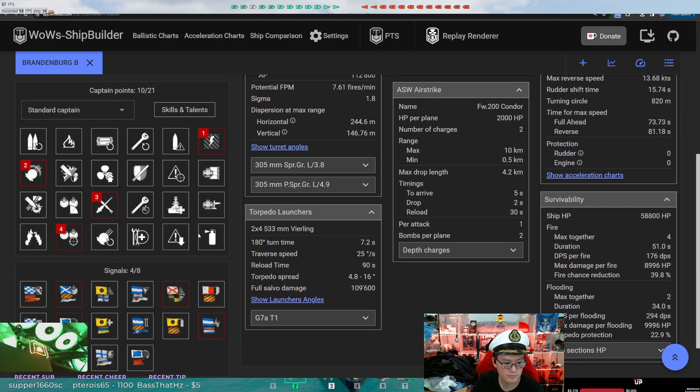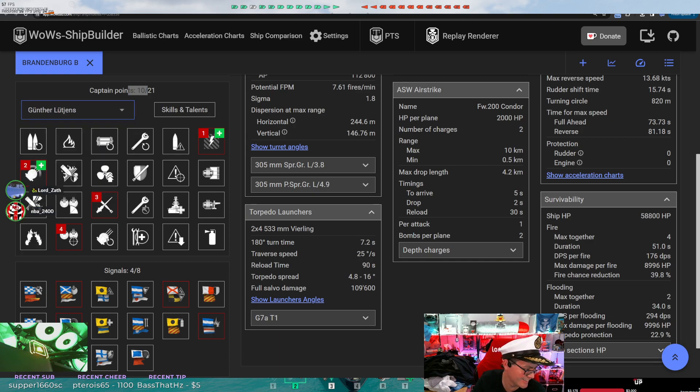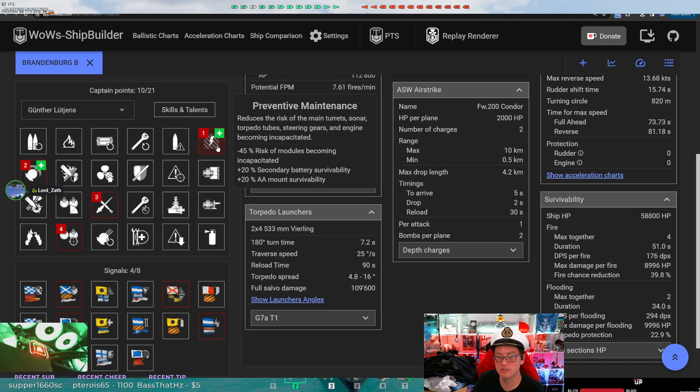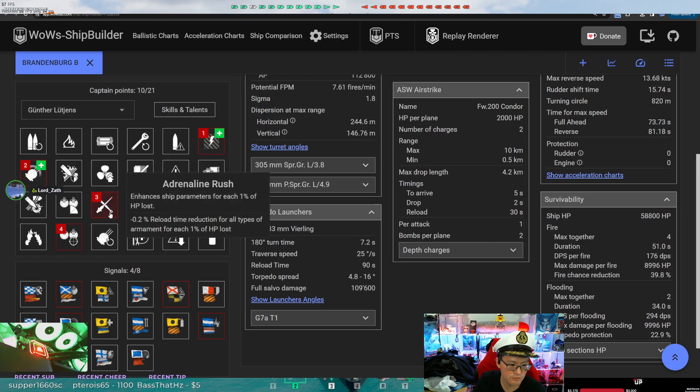Spotting aircraft is good. This is only a 10-point captain — Lutjens. What are you doing with a 10-point Lutjens? Get them up to 21. Lutjens is great because he has the buff Preventative Maintenance, which helps keep your torpedoes from being incapacitated. And Preventative Maintenance itself was buffed recently with secondary and anti-air survivability. You went into Grease the Gears for turret traverse, then adrenaline rush, then manual secondaries.